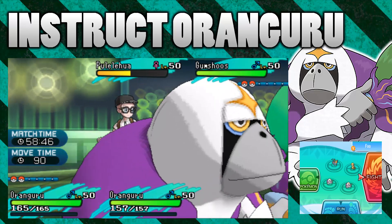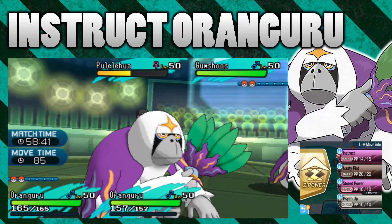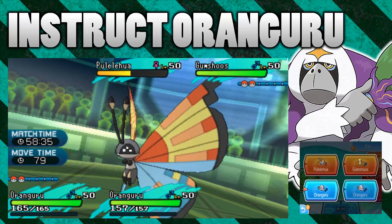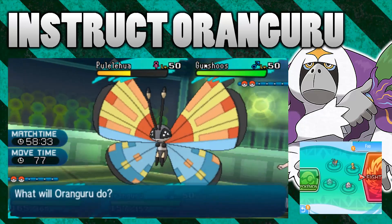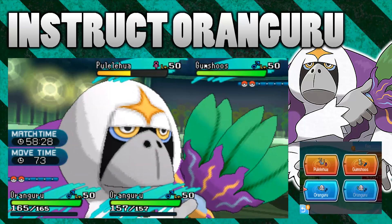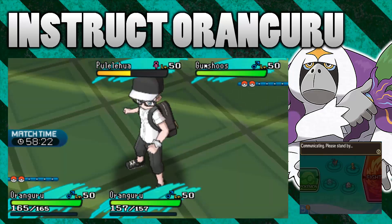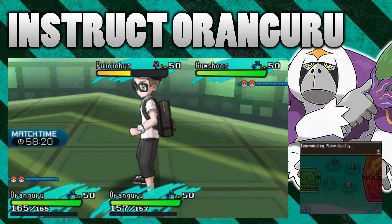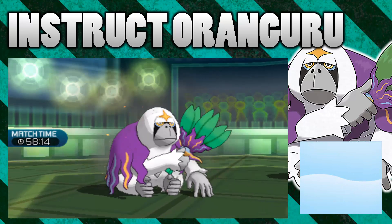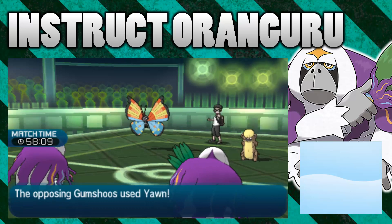Now what we're going to try is Instructing that Instruct — I'll go for a Nasty Plot with this Oranguru and then Instruct with the other one to see if we can Instruct my Oranguru again. I have a feeling this is going to fail; I don't have much hope. Yeah, okay — Instruct fails. You can't have this crazy Instruct ping-pong match going on.